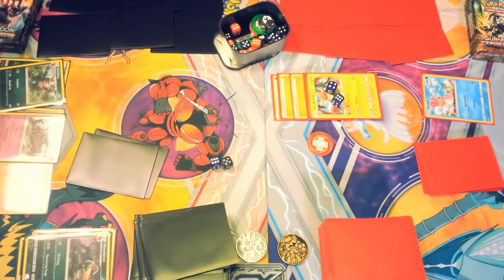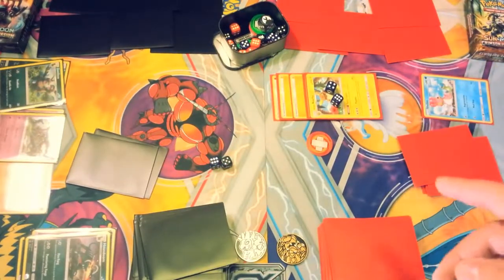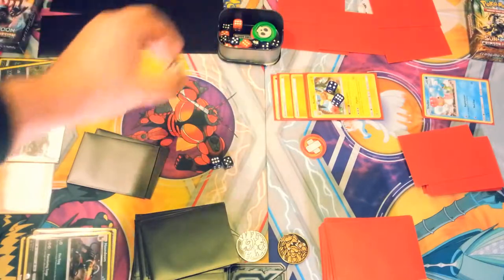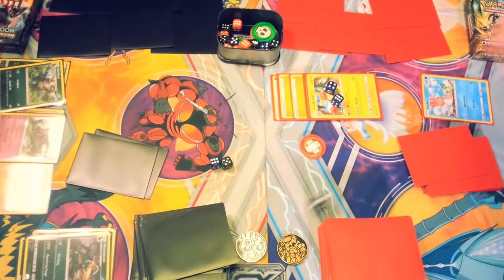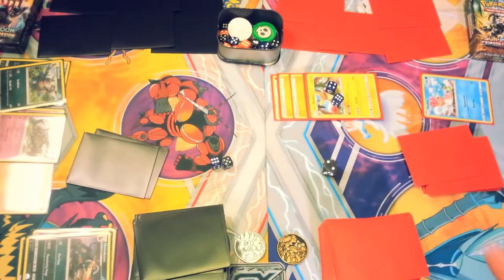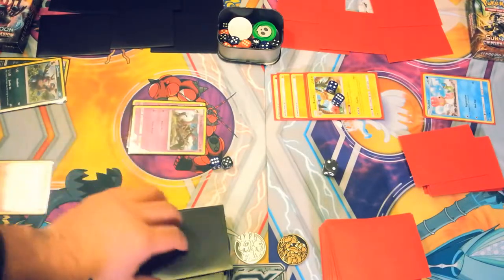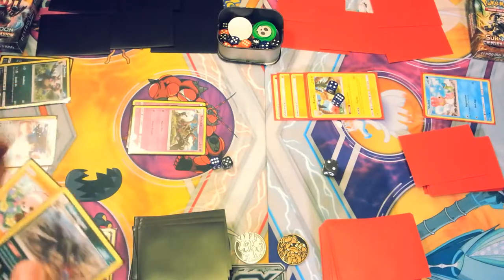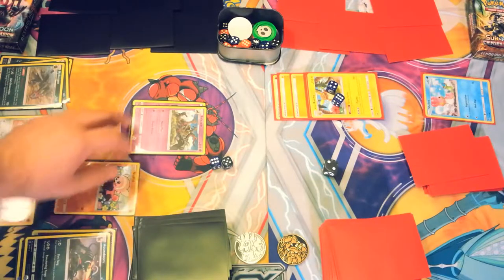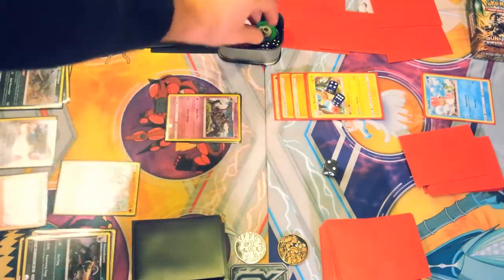We pick up a Timer Ball — doesn't help much. I need to flip to see if Raichu still has Burn. I'll flip it: it's Heads, so they got rid of the Burn. Raichu has 100 damage on him and took out that Houndoom. The opponent responds by moving up Salazzle and playing down a Mawile and a Hydreigon from their hand. Salazzle should be able to last a turn, so we'll pass back to Kommo-o.